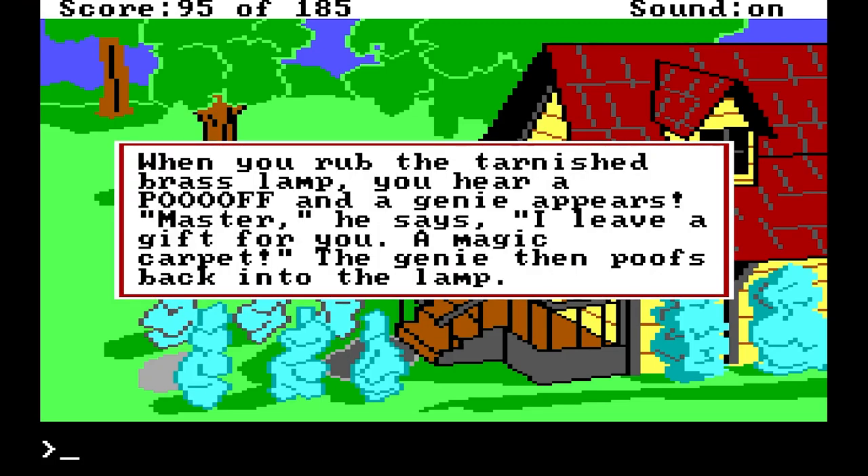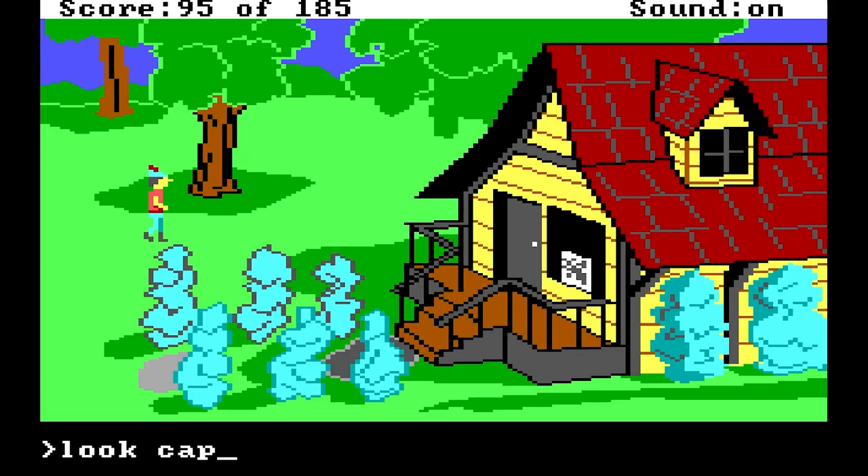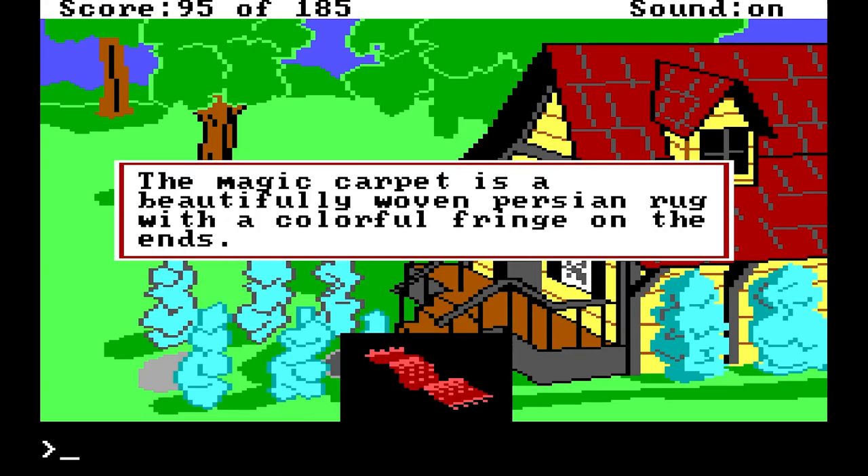A new friend we've made. When you rub the tarnished brass lamp, you hear a poof and a genie appears. "Master," he says, "I leave a gift for you — a magic carpet." The genie then poofs back into the lamp. A magic carpet, you say? The magic carpet is a beautifully woven Persian rug with a colorful fringe on the ends.